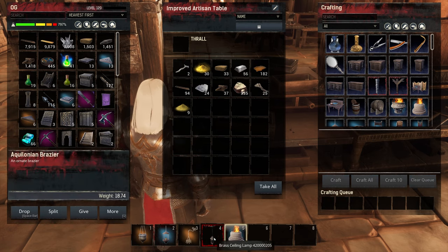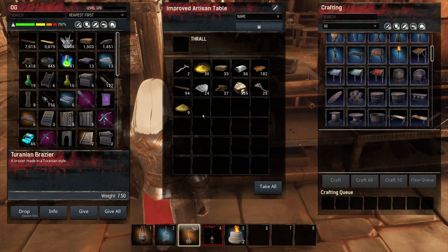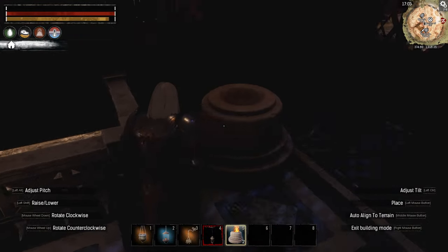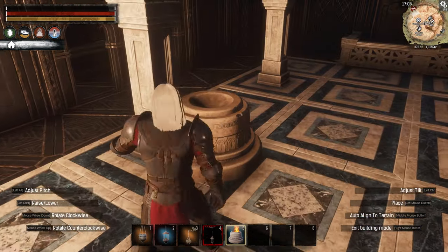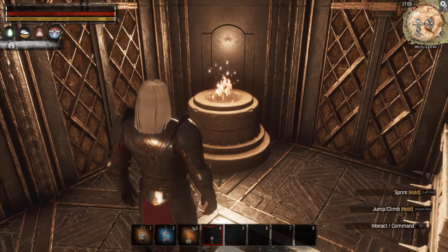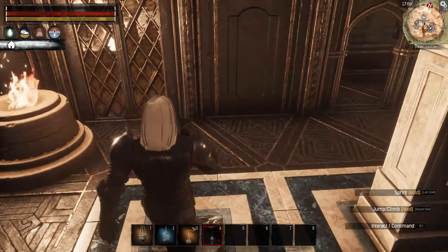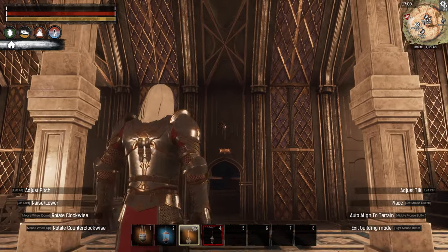What I want to try is putting the braziers kind of kitty-corner here. That gives a decent amount of light in the throne room at night, still not a ton though. What we could do is also put the hanging lamps up here. Let's go make a couple more of those because I want to test them in the other location I was thinking about.